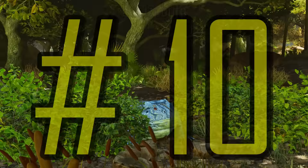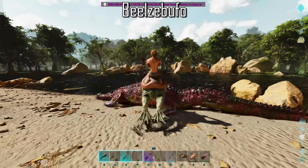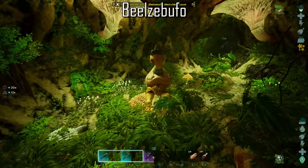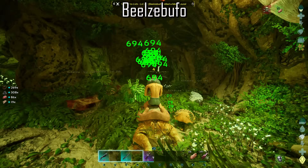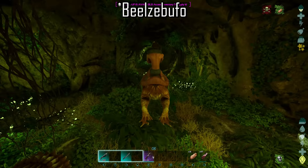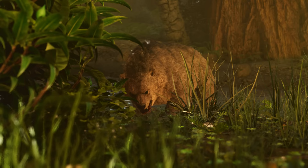The Beelzebufo naturally creates cementing paste when it consumes small insects. Attacking bugs like the Meganeura or Titanomyrma will yield between 0 and 20 cementing paste each. But the thing that makes the frog so important when playing the island map is the Swamp Cave. There are hundreds of Meganeura and Titanomyrma that spawn throughout the entirety of the cave. You can take your frog into this cave and come out rich with thousands of cementing paste. This makes the Beelzebufo a very important creature to tame on the island map.